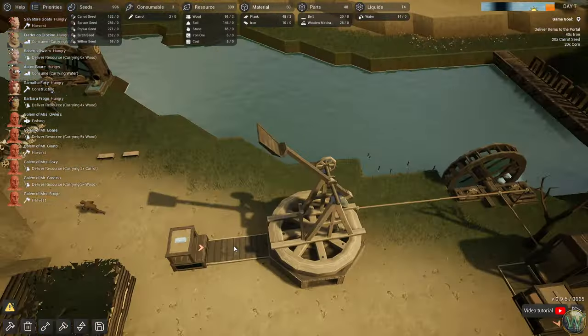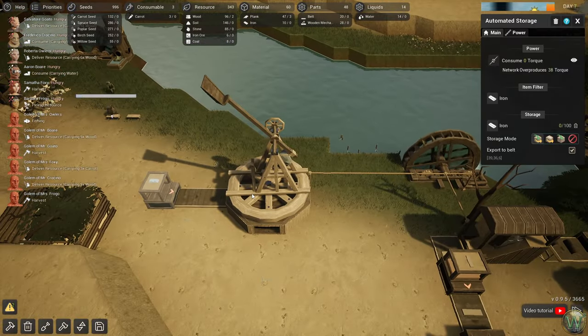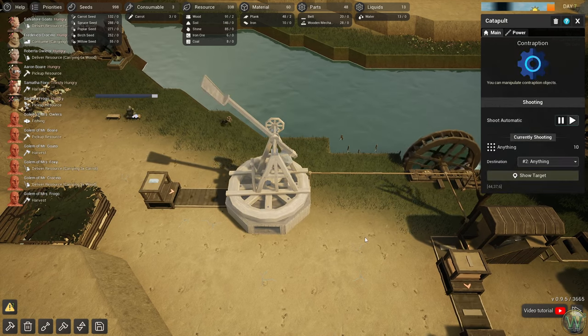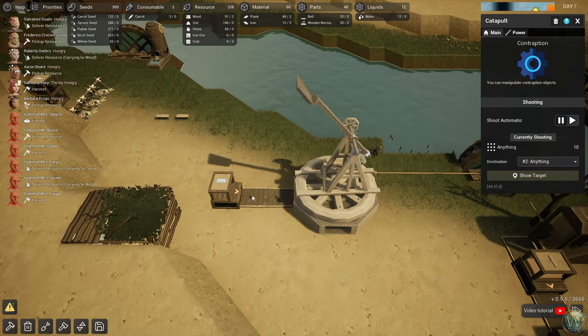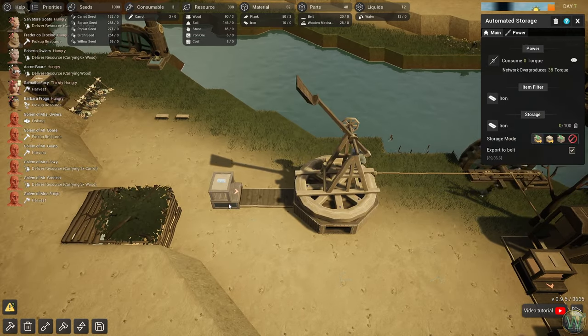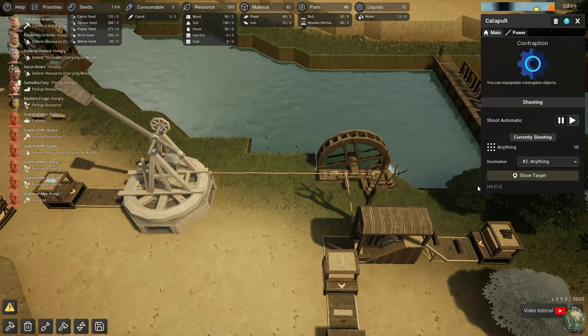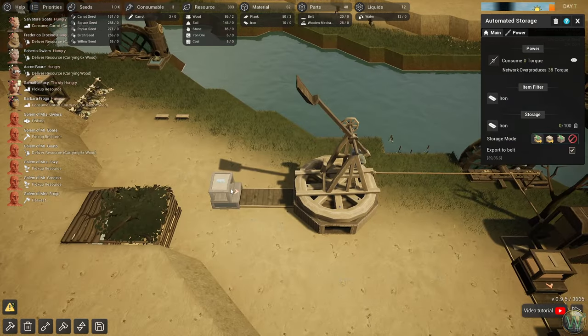Are you powered? You are powered. Okay, so this should be demanding iron. This will fire — pew pew — on that. And it is passing the torque into the belts from this machine and then all the way into this, which will shoot automatically — shooting anything that comes in, which is good. Because we're just going to shoot iron for right now.